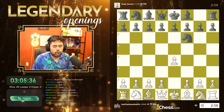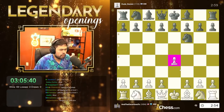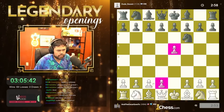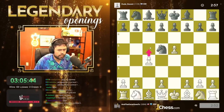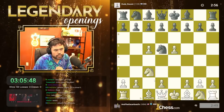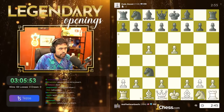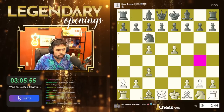We'll play e4 this time. Already over 1000 — we're climbing pretty quickly here. It plays the Alekhine's Defense. We've played this opening before. You push the pawns very quickly and go knight c3 to trade the pawns. This is a legendary opening at the beginner level.